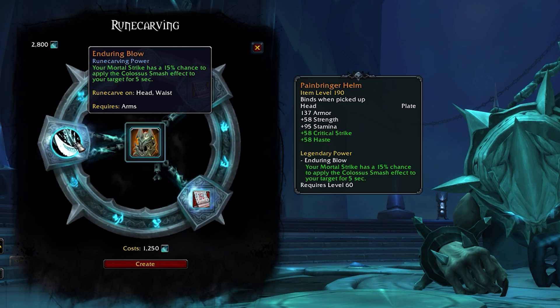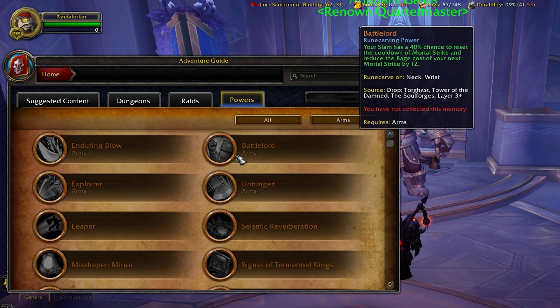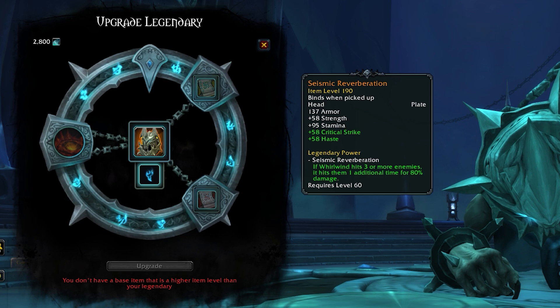To recap, you need soul ash, a base piece, two missives, and your specific power. These powers are stored in the dungeon journal — open it at level 60 and it shows all available powers and which ones you've unlocked, including their source. You can't click through to the full loot table yet, but maybe an add-on will help with that. The dungeon journal is the place to check your specific legendary power sources.